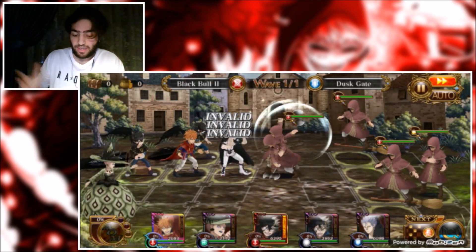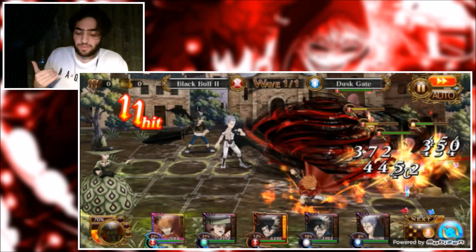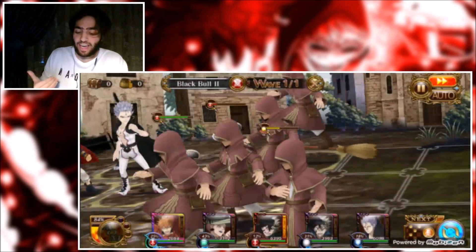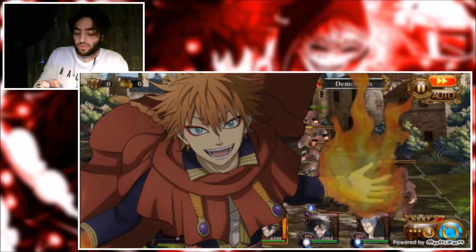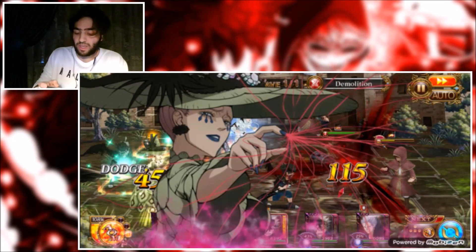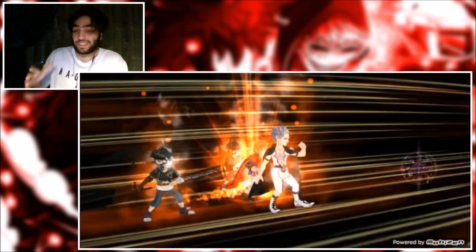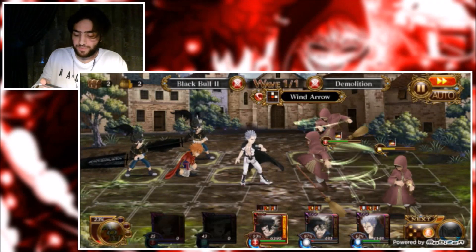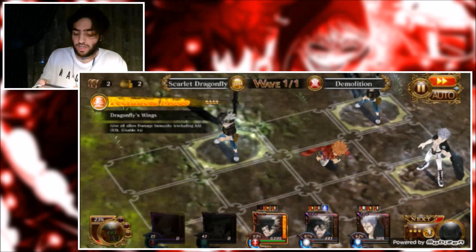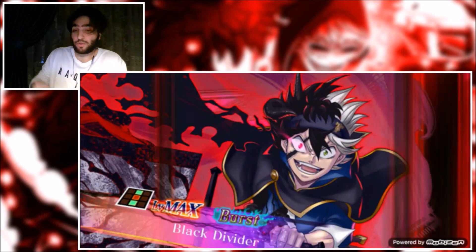I couldn't beat this stage at all without Black Asta — I would die too quickly. As soon as they go forward I'm gonna swap to give invincibility. Look how much damage they're taking. Then I'll swap to get a lot of crit. With Leopold's ability you're gonna do a lot of crit damage. I should have used my switch right before the attack, but the point is this is gonna be super good DPS.